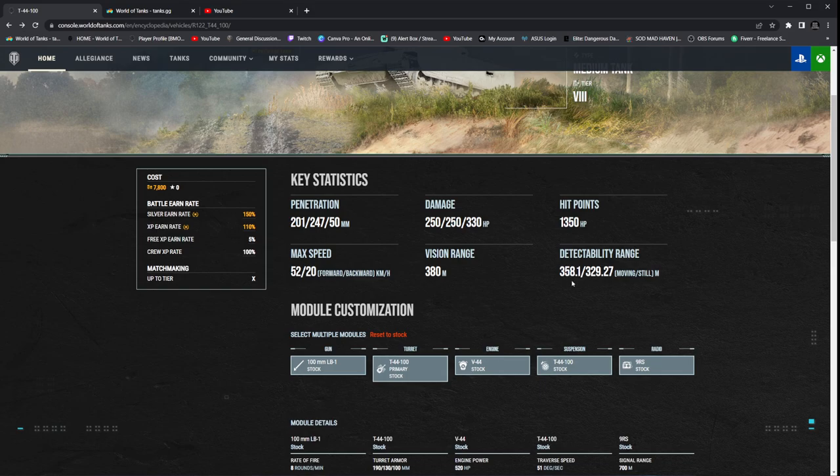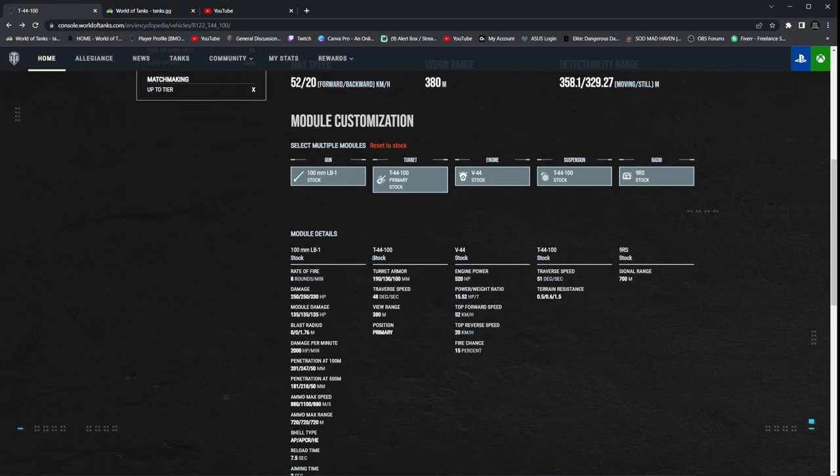Detectability range used to be percentage-based — I did prefer the percentage-based because the higher the percentage, the better. In the range of around 20, with them changing it, it's kind of hard to name off tanks. But looking at this, 358 on the move. The moving detectability has more value, in my opinion, than still concealment. If you want to run a camo build inside this tank, it does benefit from it. I'm not 100% certain what it drops down to — it's been a long time since I've set it up. Whenever we do take a look inside the crews, I will show off both crews I've used on this tank.